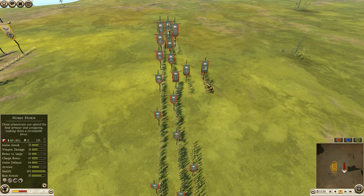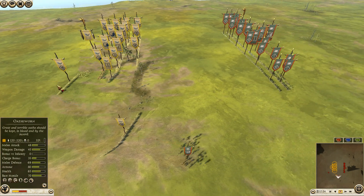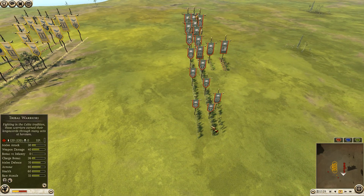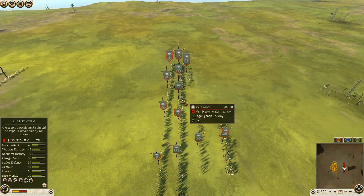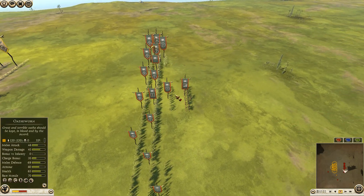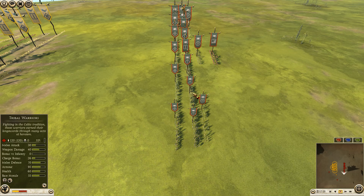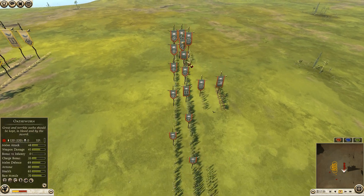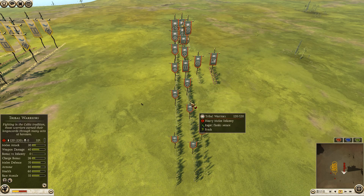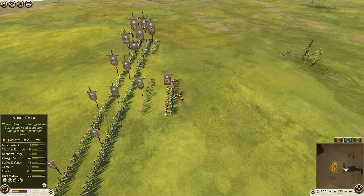The Noble Horse isn't the very usual choice, but we'll see if he can make it work. It's going to be hard against all these Levy Freeman. He only has 2 Oathsworn compared to Nervii, so he does have a sword disadvantage. However, he does have a lot of Tribals — 6 Tribals and 2 Oathsworn — which is still very, very strong.